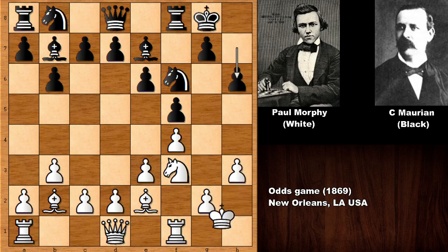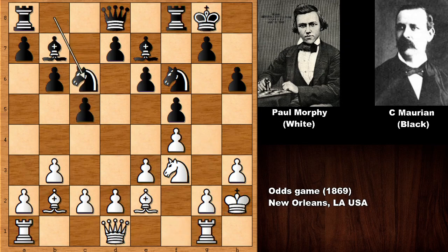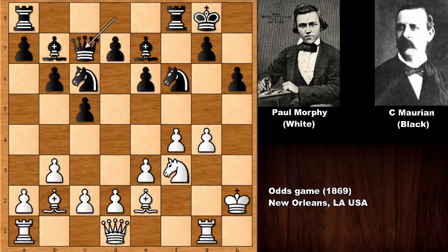We see h3, h6, king to h2. Morphy's idea is simple: he wants to bring the rook on g1, push the g-pawn, and try to open the g-file. So Morphy pushes the pawn, then h takes on g4. After developing the queen and pinning the f-pawn, Morphy pushes the g-pawn and is basically going to open the g-file.